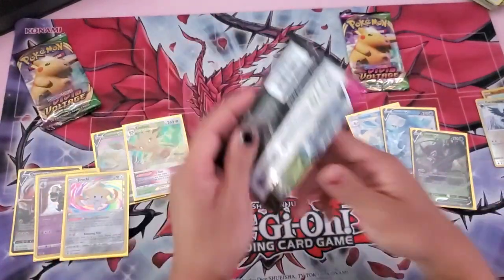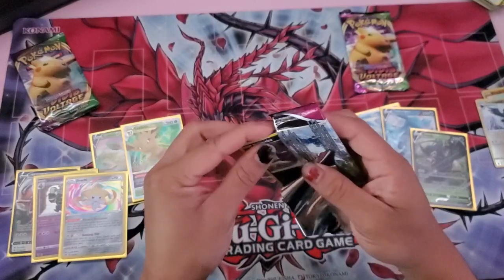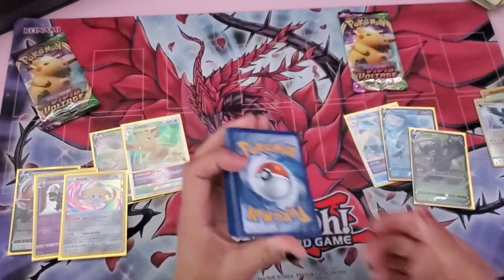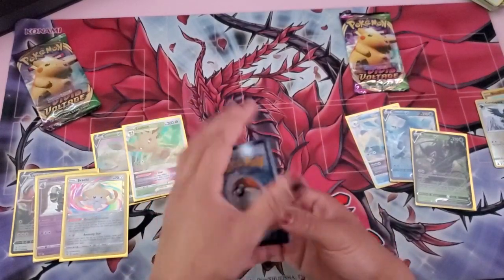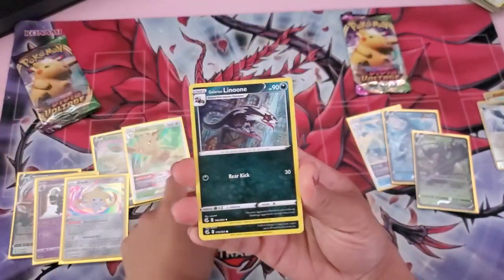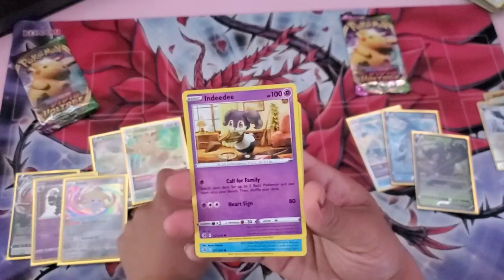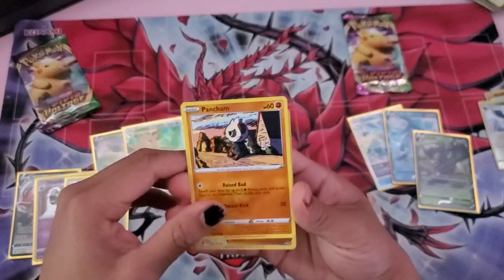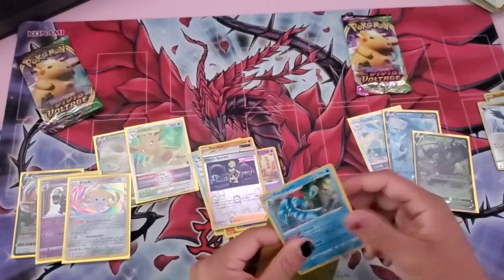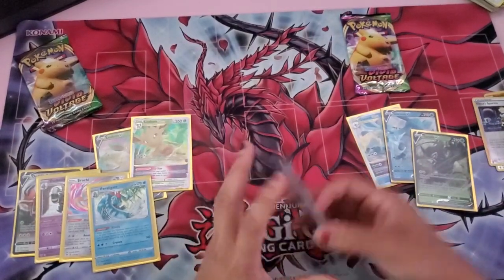Leafeon side not looking too shabby, but Leafeon is definitely having some fun here. There's the code — one, two, three, four. We have a fighting energy, Breloom, Galarian Zigzagoon, back-to-back Galarian Zigzagoon, Morpeko, Growlithe, Indeedee, Galarian Darumaka, Pancham, Alolan Exeggutor Sparkle, and a Hollow Feraligatr!